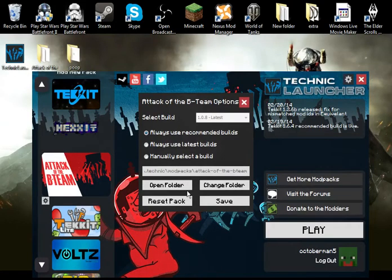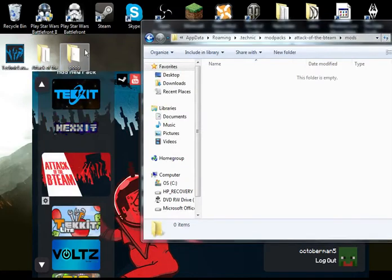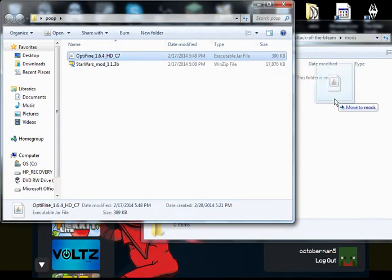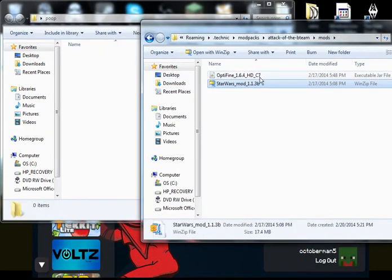So what you want to do after you've done that is take any mod that you want — this works with just about any mod, unless it's something that requires a launcher. And all you gotta do is drag and drop. Boom, you're done. Or if you have a bunch of mods and you just want to put them all in, copy them all and then paste them.